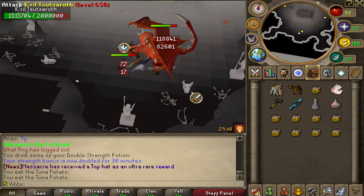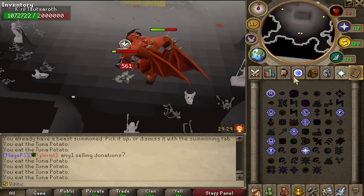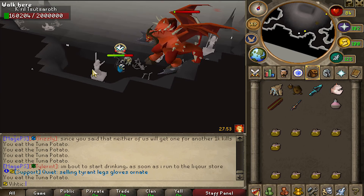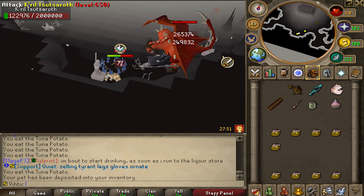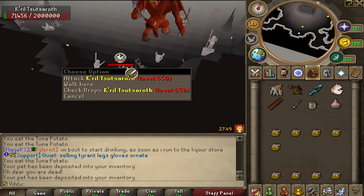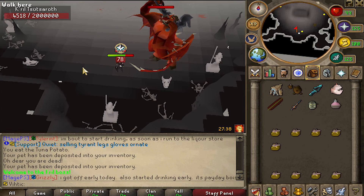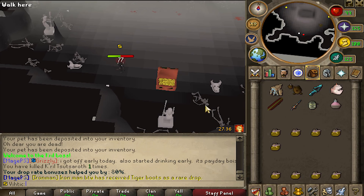It doesn't matter how many trips it takes, we're gonna kill him and we're gonna get a drop this time. Also, we shouldn't really be using orc legion — we should be using Virago when we have the elder maul. You have so many 120 drops, give me something. Oh I love seeing that on the ground dude, just look at that. Look how beautiful that gigantic open chest looks.